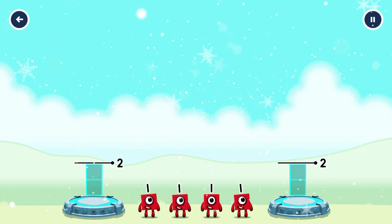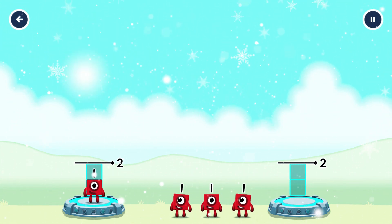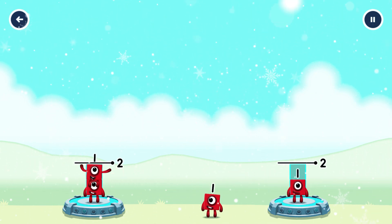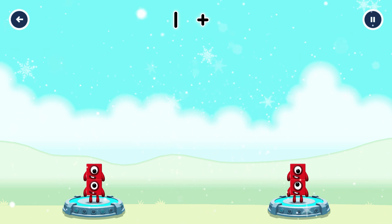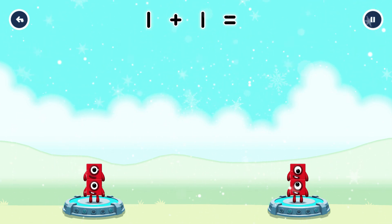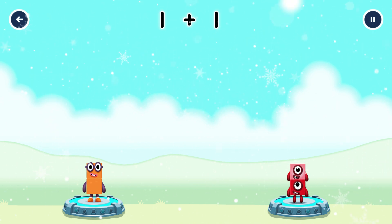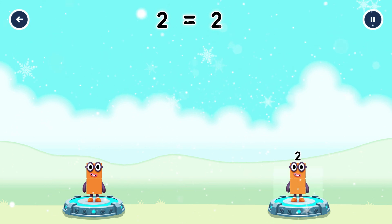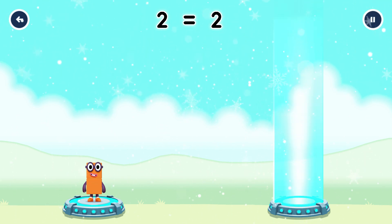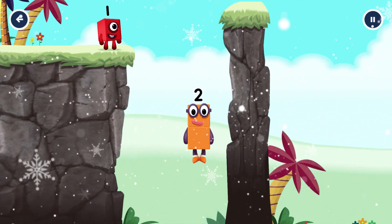Share the number blocks evenly to make two groups of two. One, one, one, one. You got it! One plus one equals two. Two equals two. Good job!